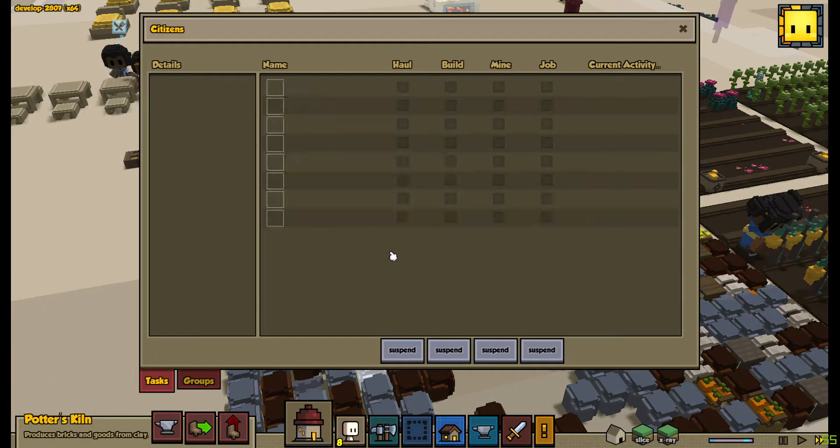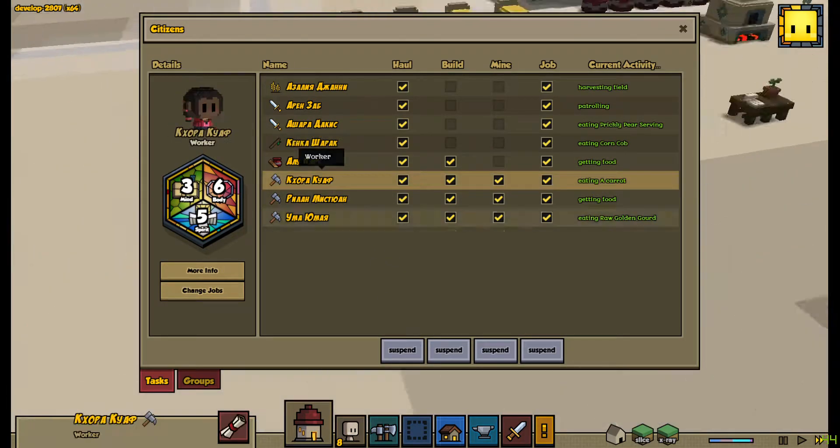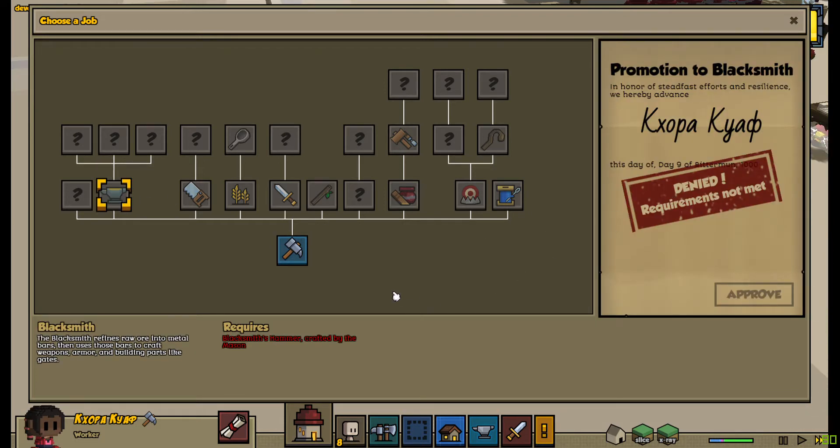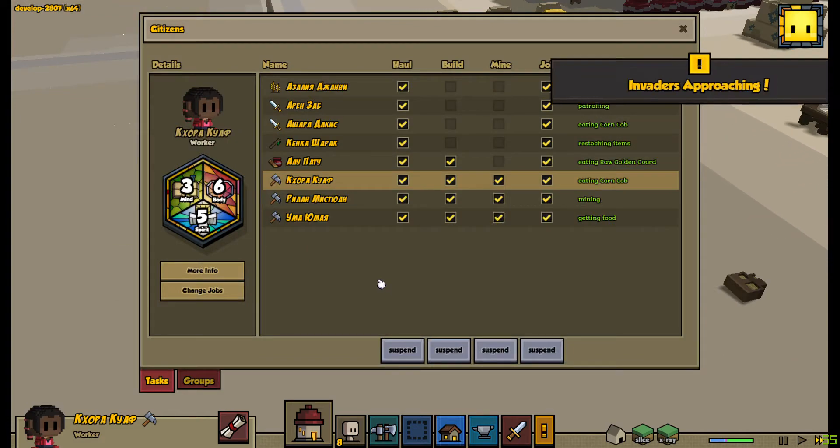One person here changed their job. Let's zoom in — change. I need a big spin. Kama all crafted, I have it.